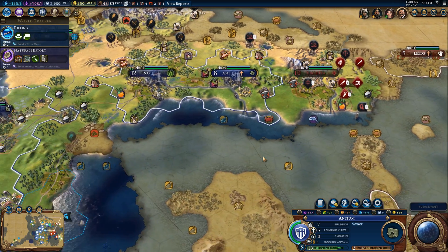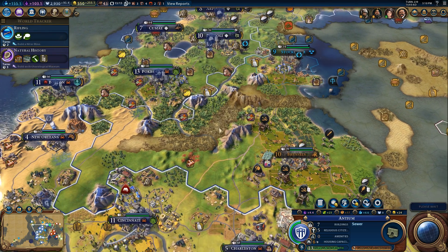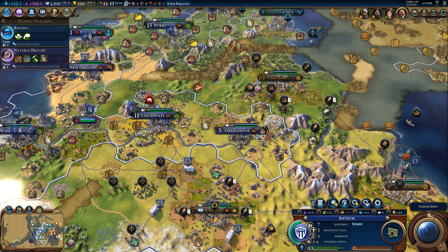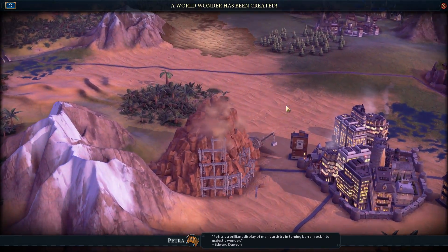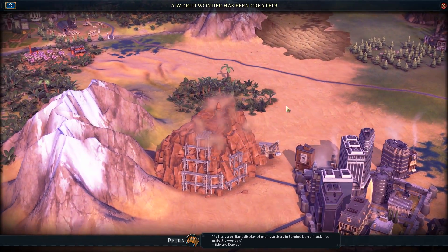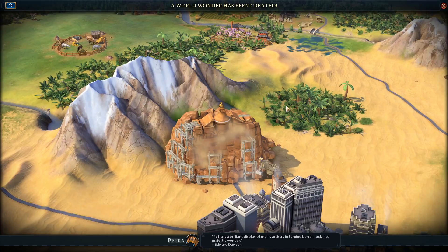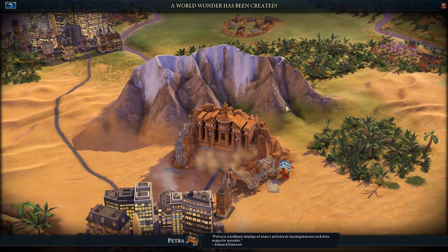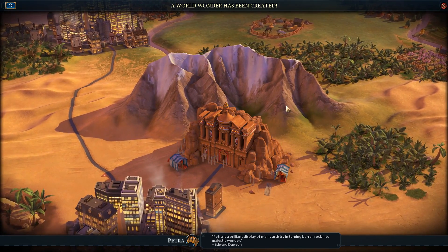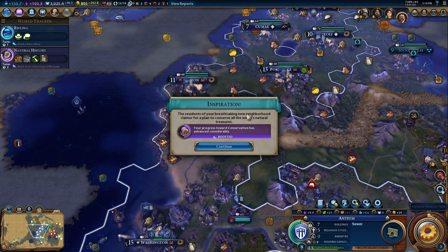Another apostle, huh? Maybe I do need to recruit some things with my faith. Petra is a brilliant display of man's art history in turning barren rock into majestic wonder. Pity they just didn't make it so much better now.